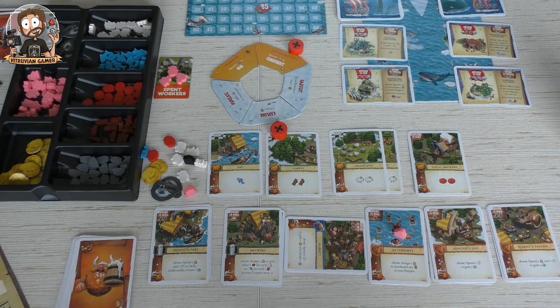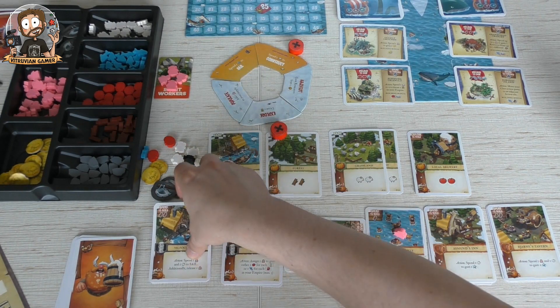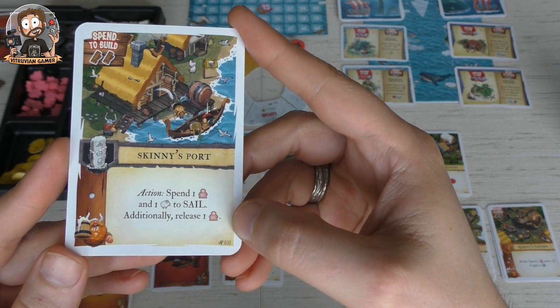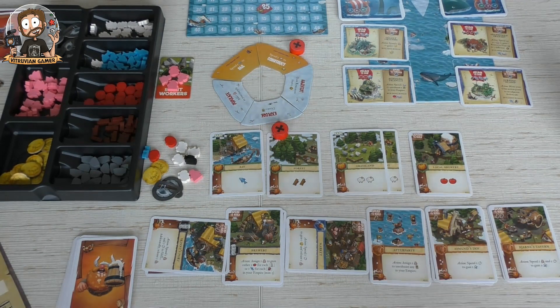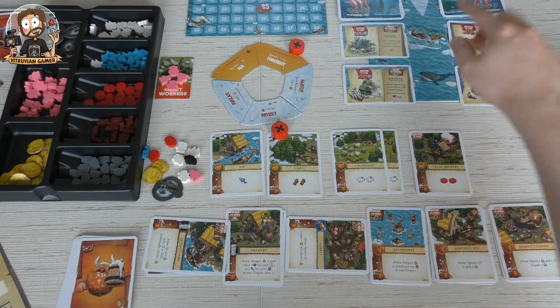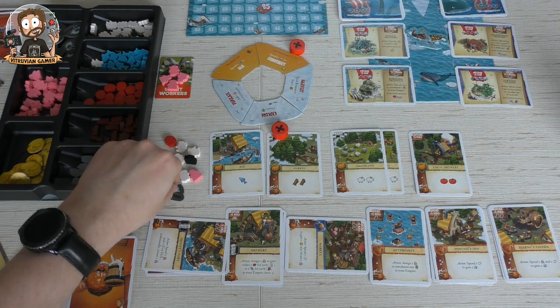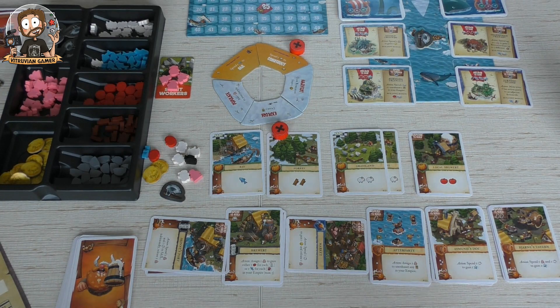I got a bunch of action cards here which I'll have to use smart. I'm going to spend one worker, two workers, and one sheep — there he goes — to sail. Additionally I get to release one worker. I'm going to sail, and now I have to choose: distant islands or nearby islands. For distant islands I have to pay fish. I'm not going to — I'm going to spend an axe so they can go and conquer instead of pillaging.